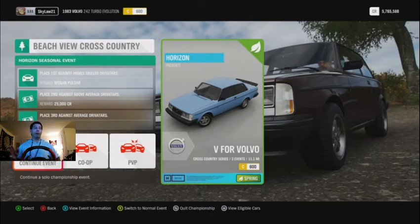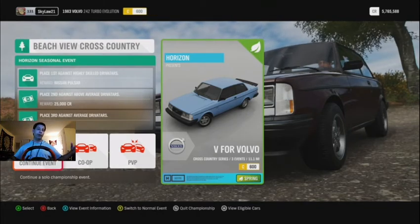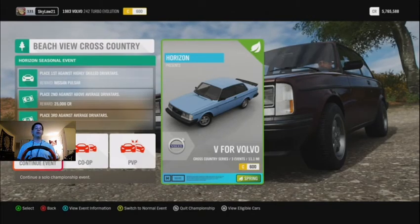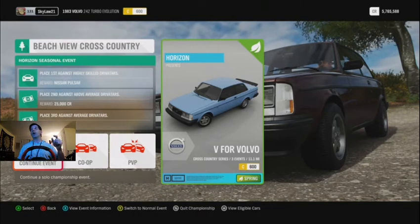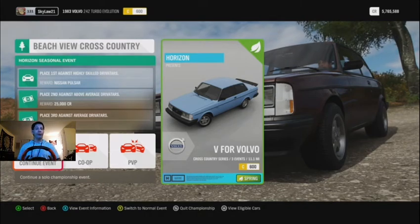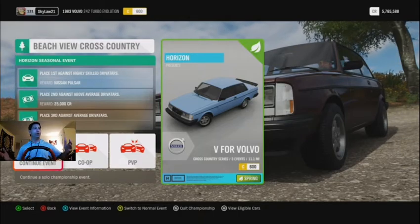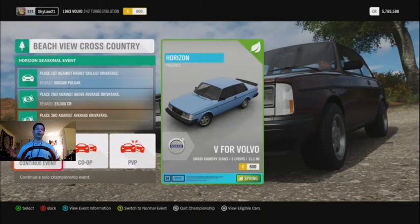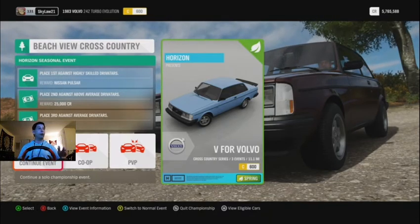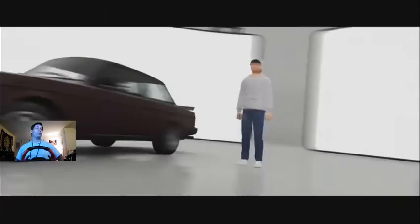Once I complete this race and the third race, we should unlock the McLaren F1 for the spring seasonal challenge, which is pretty cool, pretty easy. I'm still on the hunt for level 20 of the road racing in Horizon Life — we're still level 18. This is cross country, which doesn't affect it, but we shall unlock the McLaren F1. Here we go, race number two, C class Volvo.